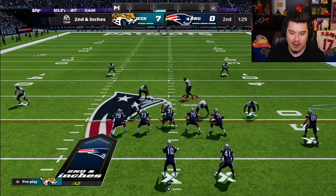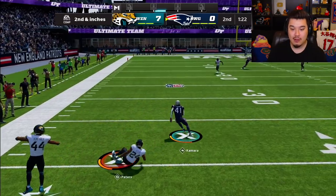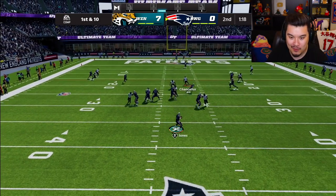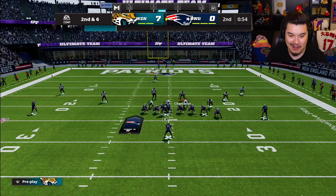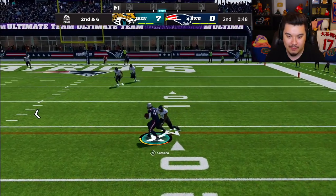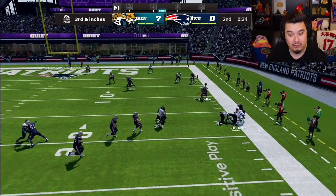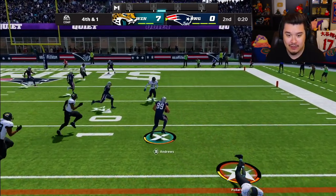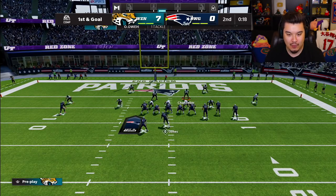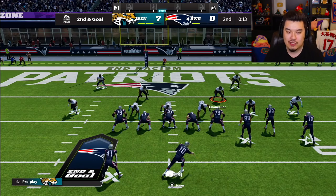He might run it here. Get after him — what are we doing?! Tackle tackle tackle — this turned into a bad drive; we went from almost getting a pick to him almost scoring. Please just tackle him — thank you. We need to shut it down. He keeps dumping it off to Alvin Camara on fourth down and he converts it — he's making good moves after the catch, just dumping it off and letting the receiver do the work.